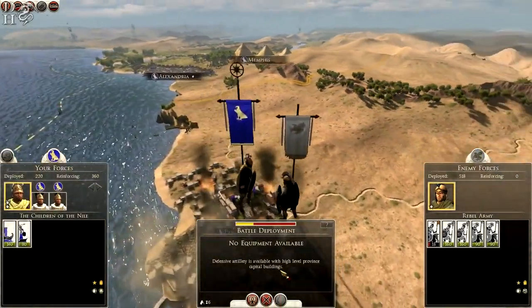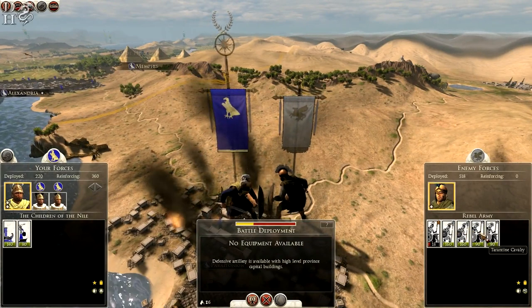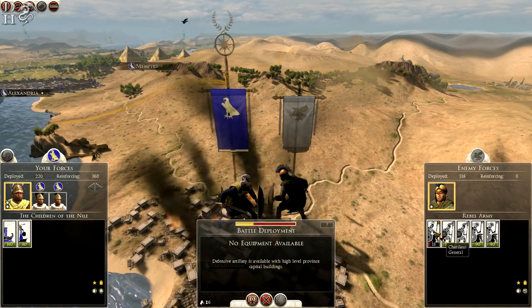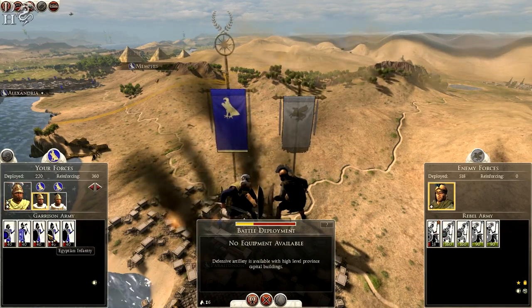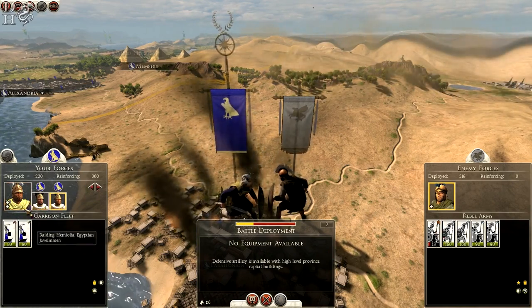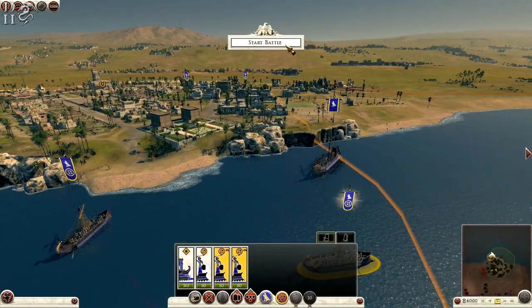Oh, rebels! Another battle on our hands. They have two units of hoplites, two units of Tarantine cavalry — the general's quite weak though, so that's probably in our favour. We've got two ships, a very weak garrison, and two more ships. I shall see you all on the battlefield.